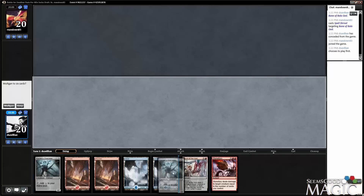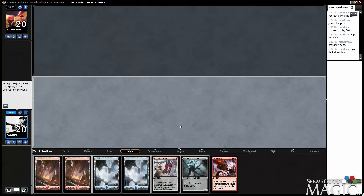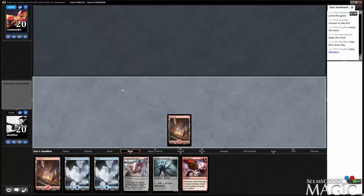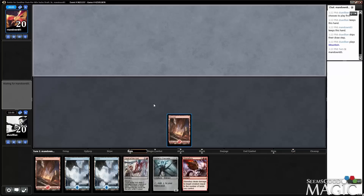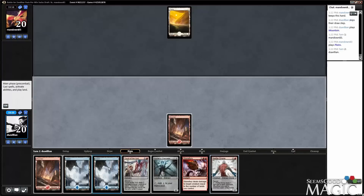Touch of the Void, Stone Fury, Channeler — not the greatest, but we'll keep it. Really want to see a two or three drop. But we have removal in two forms, and we have a Nettle Drone, so that's pretty good.